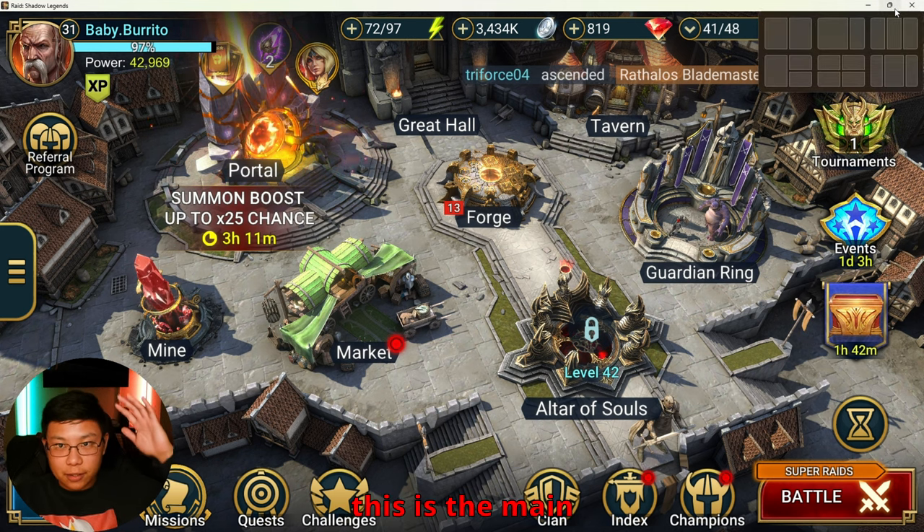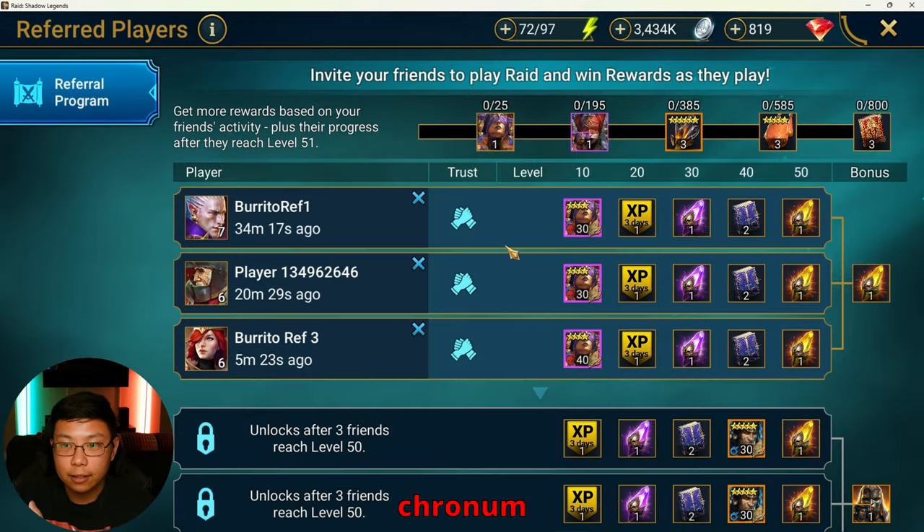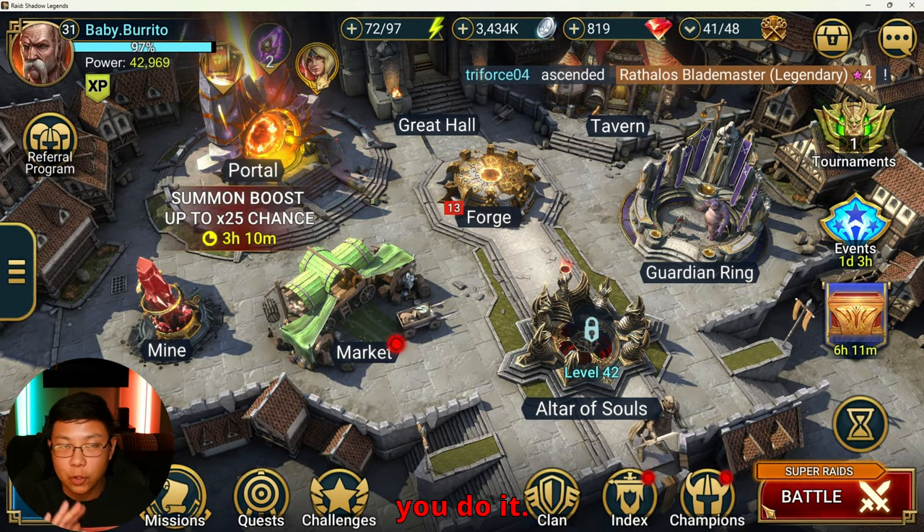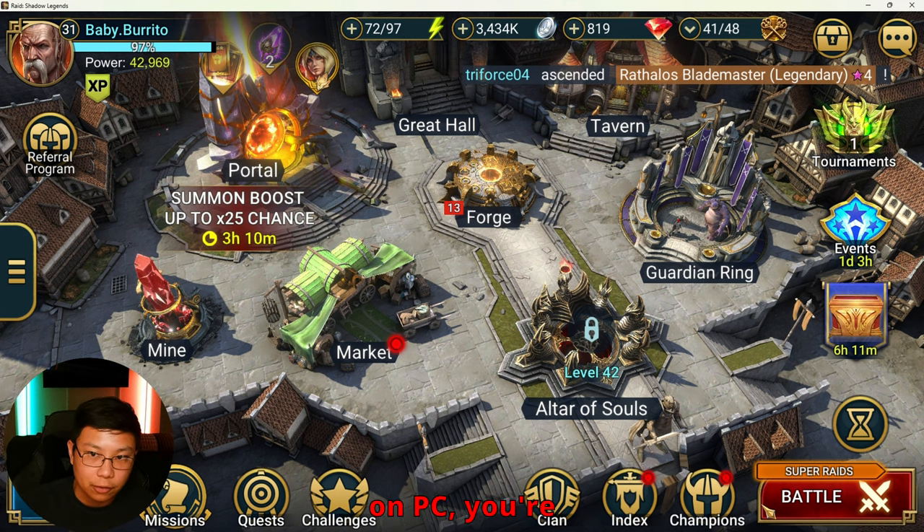But here's how you do it. This is the main account — this is where we want to get Cronum on. If you're on PC, this is how you do it, but if you're not on PC, you're kind of SOL.